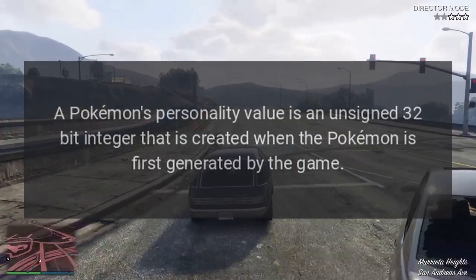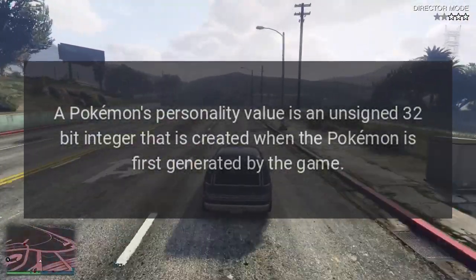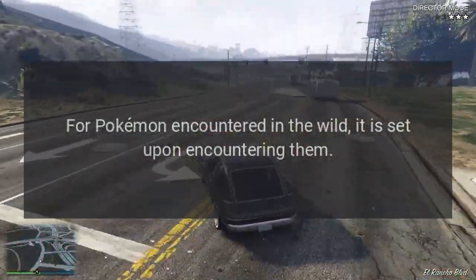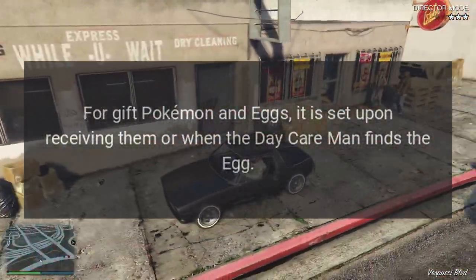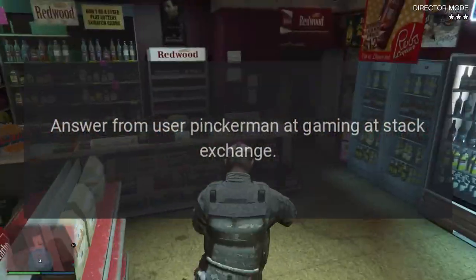A Pokémon's personality value is an unsigned 32-bit integer that is created when the Pokémon is first generated by the game. For Pokémon encountered in the wild, it is set upon encountering them. For gift Pokémon and eggs, it is set upon receiving them or when the daycare man finds the egg. Answer from user Pinkerman at Gaming Stack Exchange.